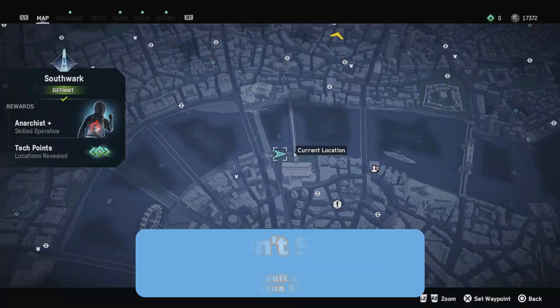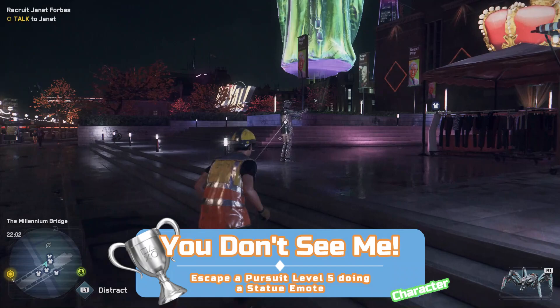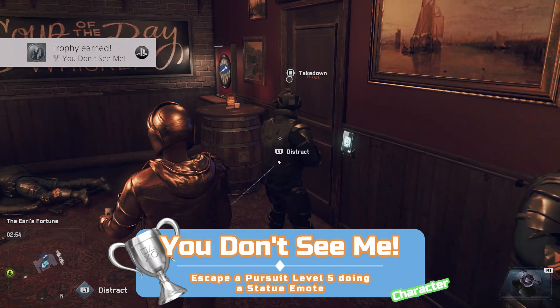This is the final character-specific trophy and for this one you'll need a living statue. I have a separate video for this trophy — check the description for it. The short version is that you need to find a living statue, get a level 5 wanted level while using one, then use the statue emote ability they have to lose the police.